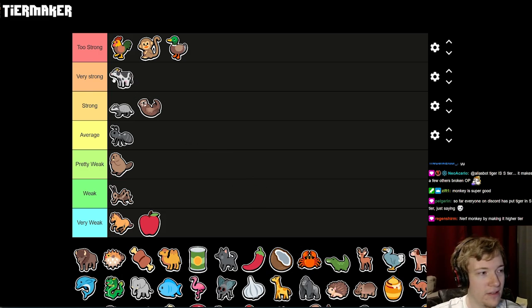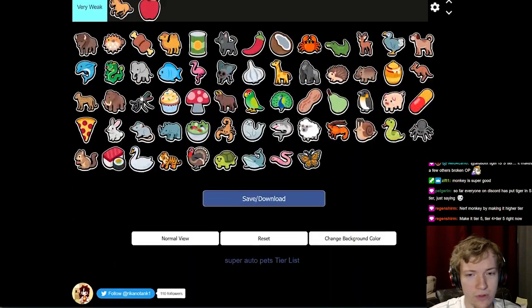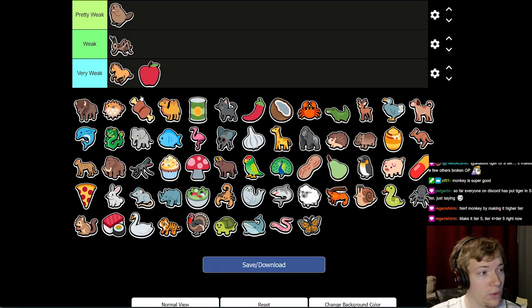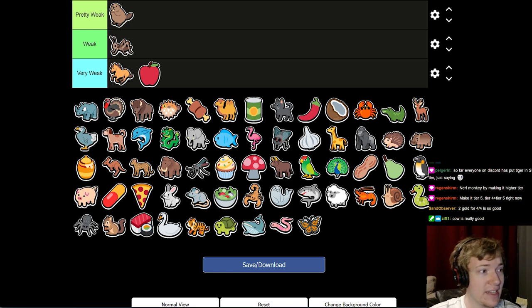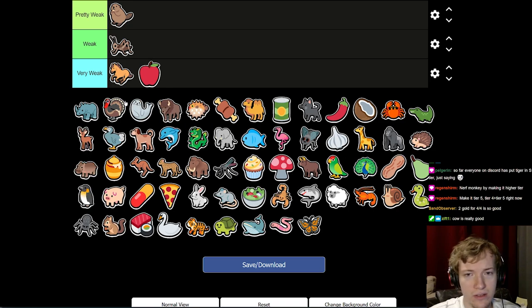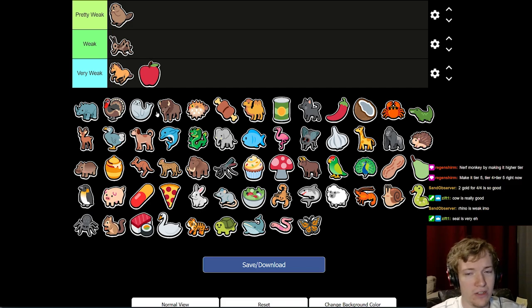Cow is actually in Very Strong — not Too Strong. It gives you some really nice synergies with the Cat, and it's only a one-slot sacrifice for scaling. There's a dearth of good tier-five units. Turkey is a great unit. Rhino, if it scales, is great — but by the time you get to tier five it's often too late to go Rhino. Seal doesn't feel good either. By the point you have Seal, you're trying desperately to be feeding your units levels, not food.